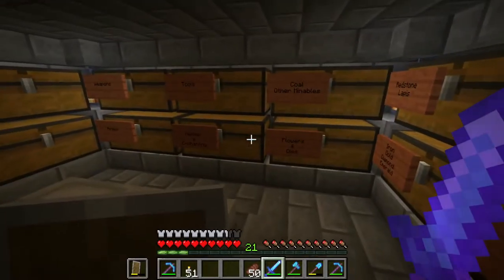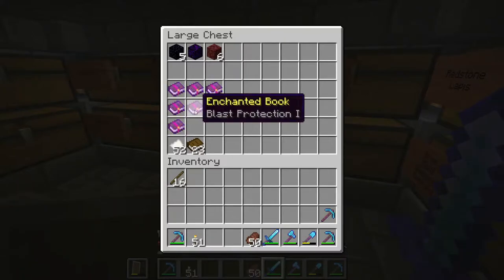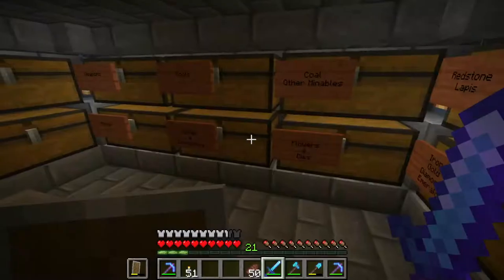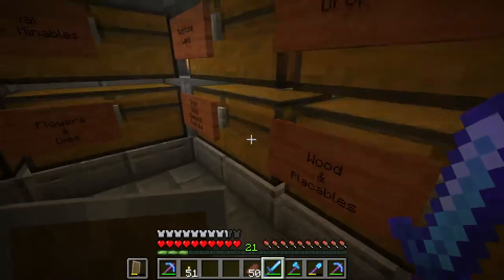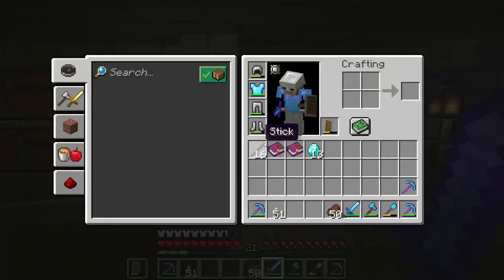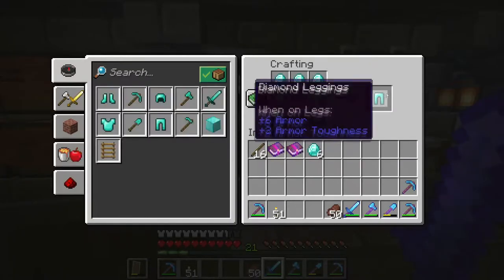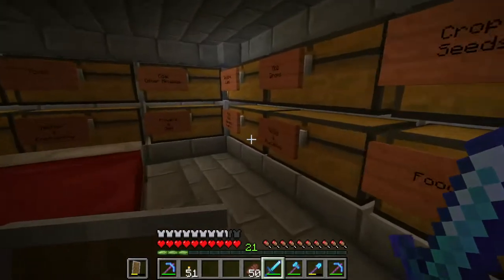I also have a lot of extra enchantments in here, I'll make my own. Like this — I have blast protection. That would be good for the nether. I have fire protection. That would be good for the nether. My set of diamonds — I'm not level 30 so I can't do super big enchantments, but I'll get some basics going. Let's do a pair of pants and a helmet. That leaves me with one diamond in my pocket.